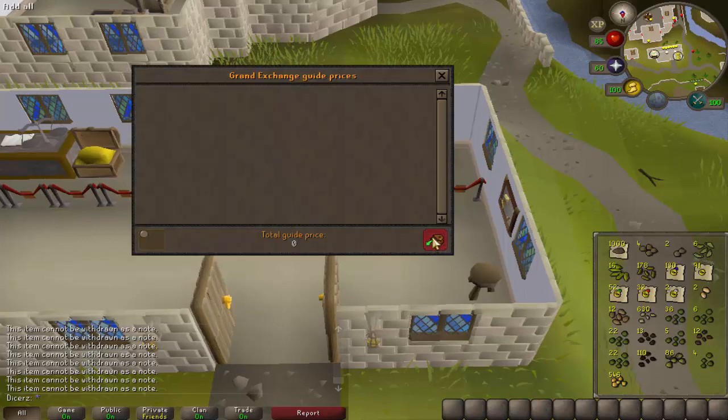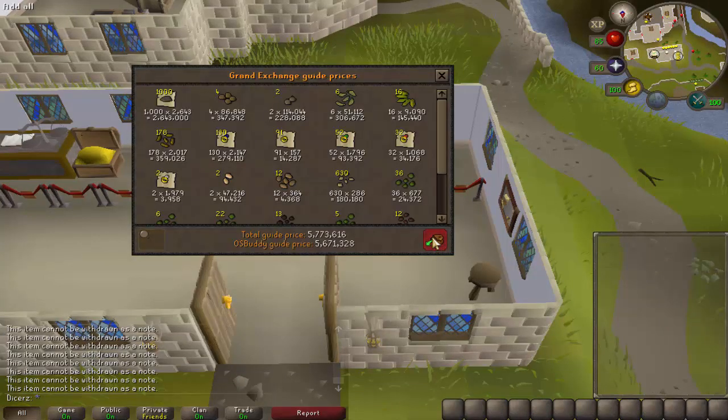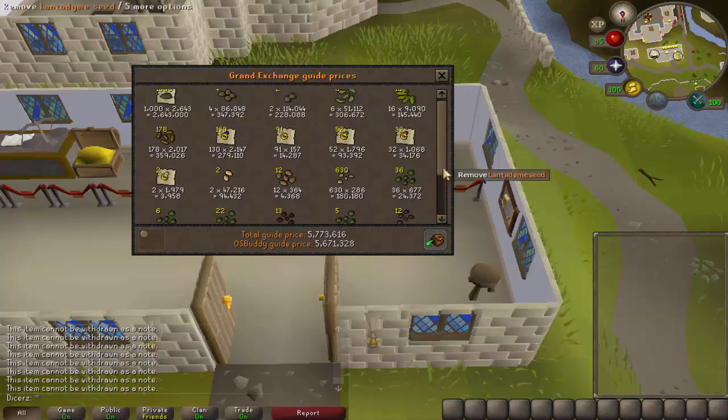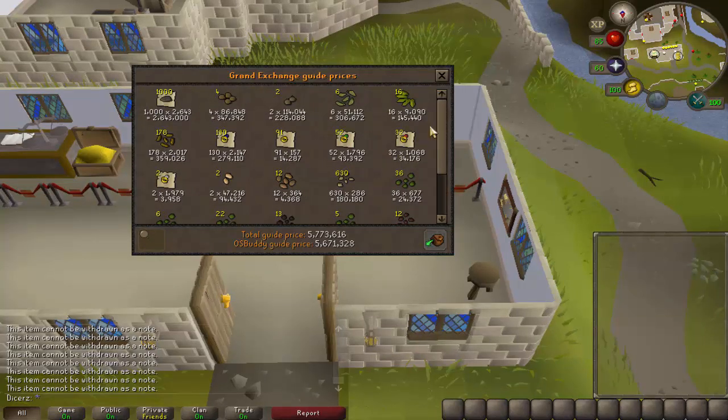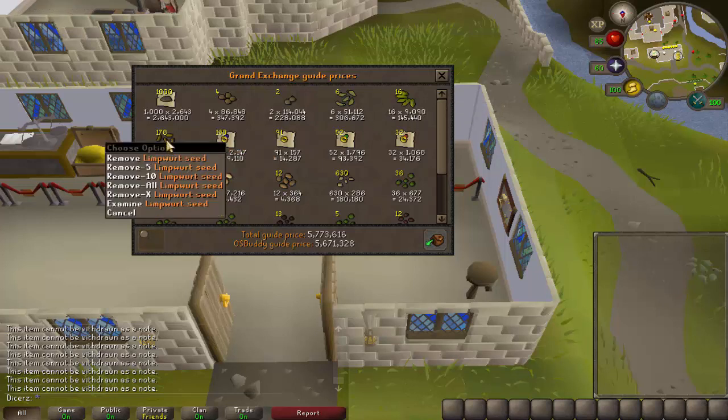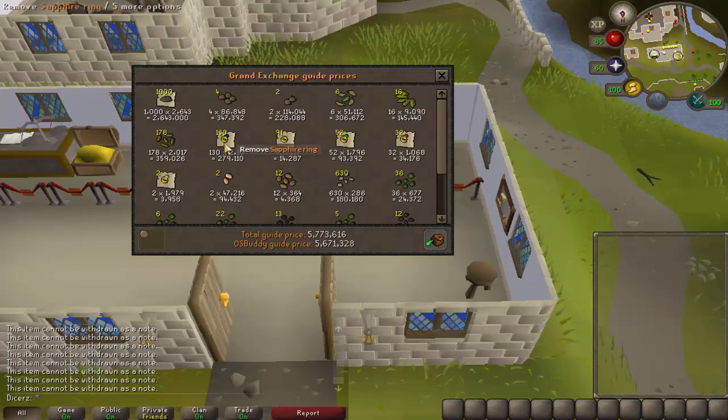Let's do it - how much is it worth? About 5.7 mil! We just made a profit! We only just made a profit of about 100k. What's worth the most? The yew seeds are worth 300k for four yew seeds, and the nests are worth 2.6 mil. The magic seeds are worth 200k, the maple seeds worth 300k, the willow seeds are worth about 150k, and everything else adds up - all those limpwurt seeds add up to 350k.